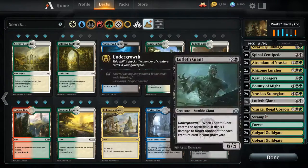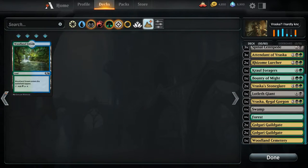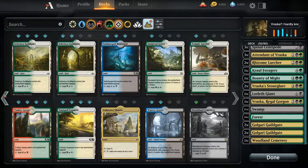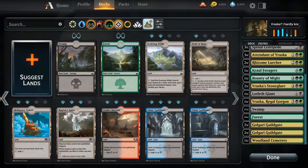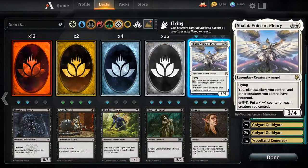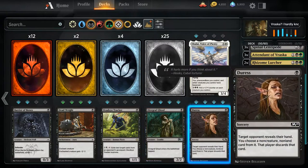Woodland Cemetery, we have one. Drop a forge for that one, or a swamp. I could add fell orchards just to add more tap dual lands, but I don't think we need to. We're okay. Let's look at stuff that either works with undergrowth or works with counters.